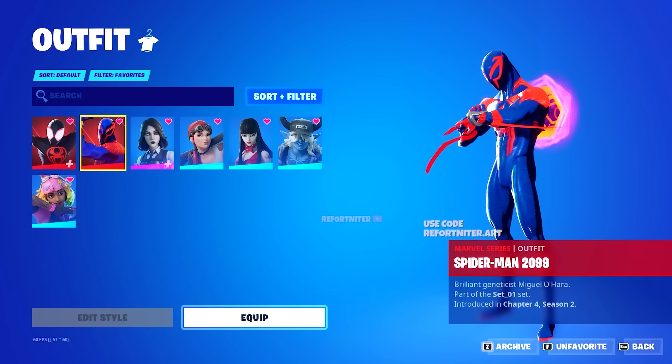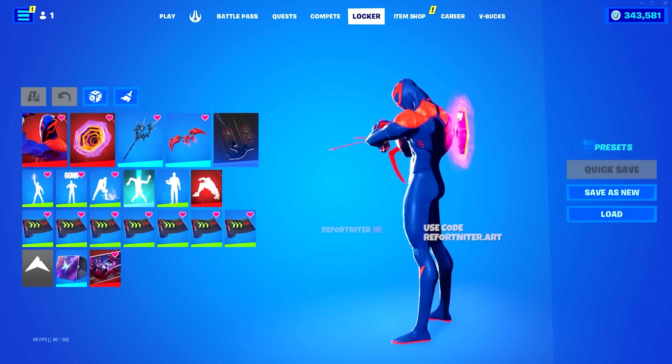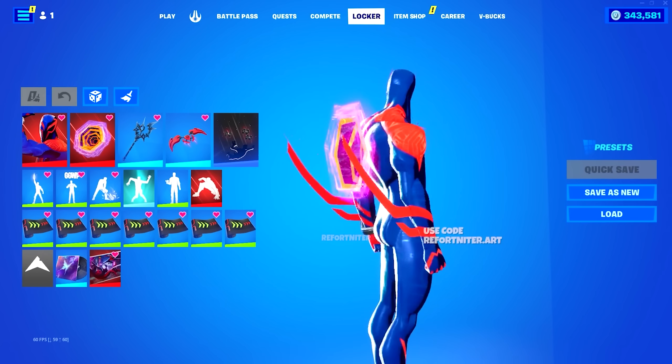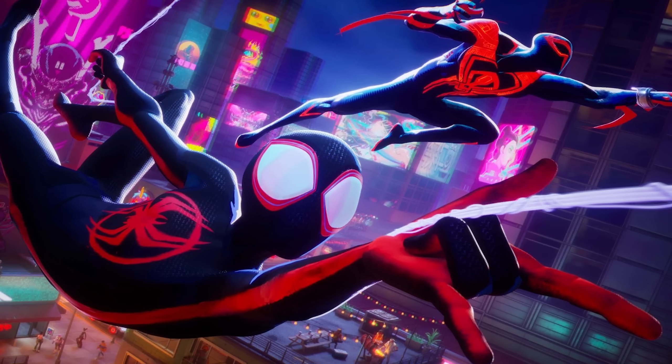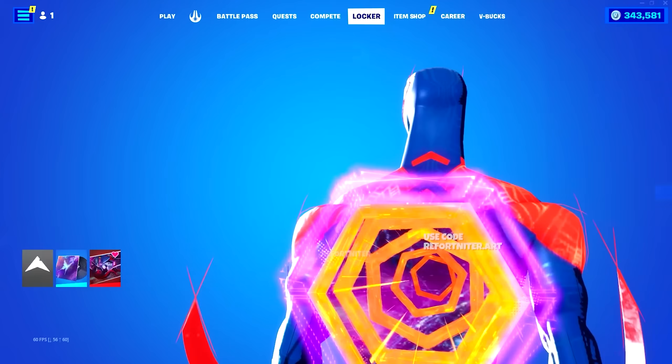The other skin is the Spider-Man 2099 skin, which is obviously a futuristic switch-up of the Miles Morales look. Once you buy these skins, you'll also be gifted with a free Miles Morales loading screen. That looks pretty dope — you can't not like free stuff.